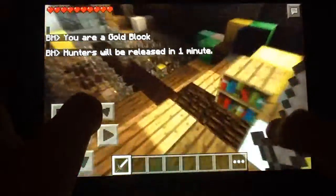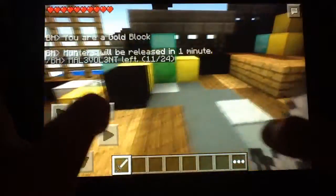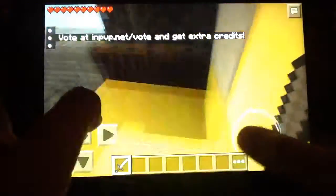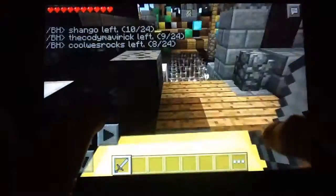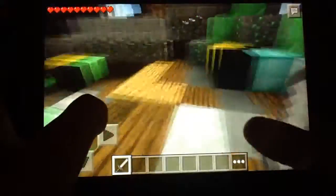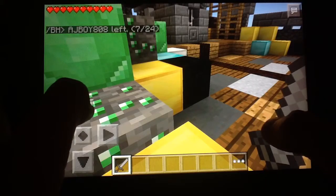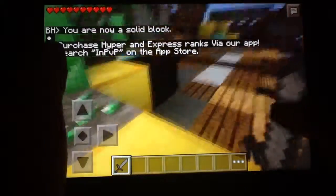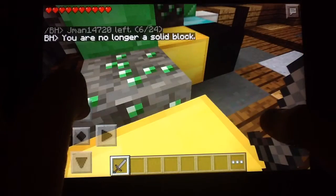The game is starting right now. I'm a gold block, as it says — look down and that's a gold block on my feet. Basically, you have to go around and find a place to hide. I think I'm gonna hide right here. It now says you're now a solid block, which means you're solid and no one can see you or anything. Because if you move, you look out of place, as you can see.